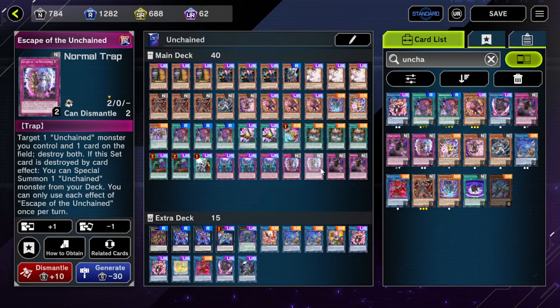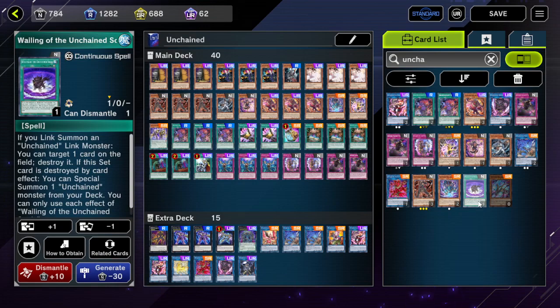Another card I decided not to add is Awakening of the Unchained — when you link summon an Unchained monster you can pop one card on the field, and when that card is destroyed you special summon one Unchained from your deck. I don't think it's needed since you don't want too many cards doing the same thing. I think the current ratio is fine. That's everything from me — let me know if you like this deck profile, like and subscribe, and see you in the next video!